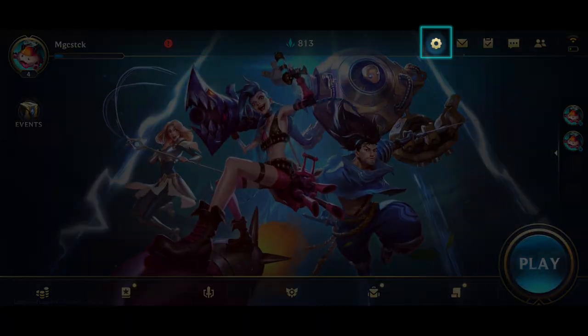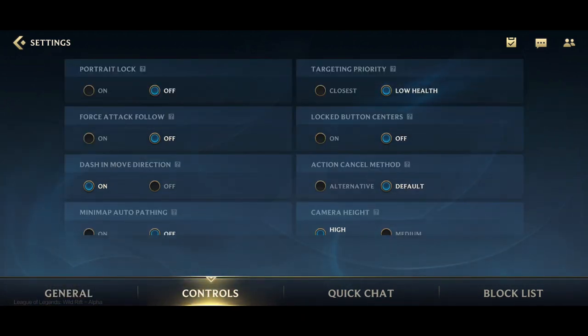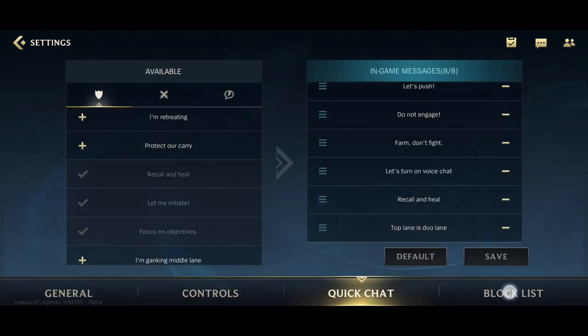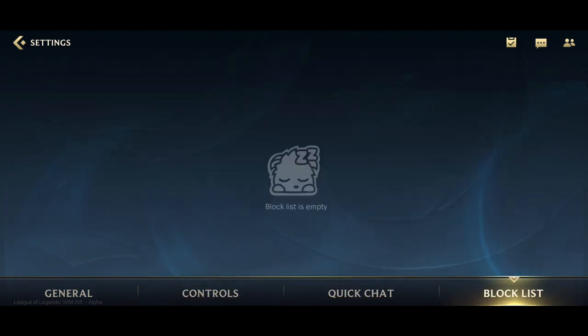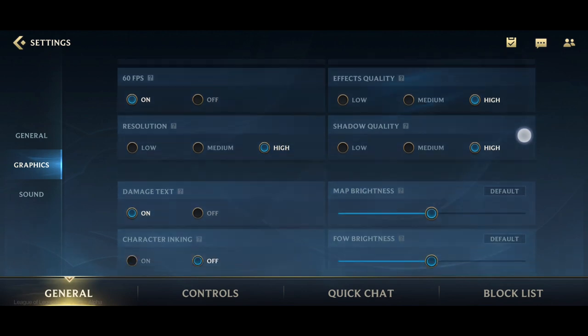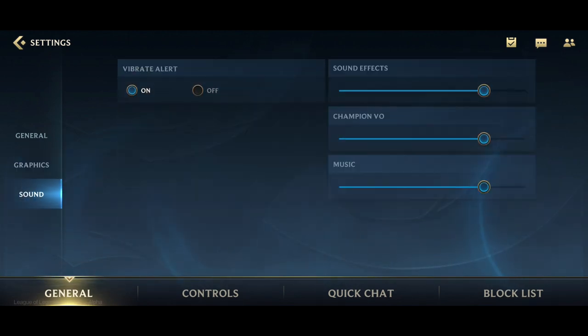The first button in the set of icons in the upper right of the screen is the Settings menu. Under the General tab, you can change the language of the game, as well as automate some actions in-game. Change your controls to help you play more comfortably, arrange your quick chat list for better communication in-game, and manage the list of players you've blocked. If you have a good mobile device, you can crank up the graphics to ultra-high definition for 60 frames per second high resolution gameplay. Lastly, you can adjust the sounds of the game to your liking.